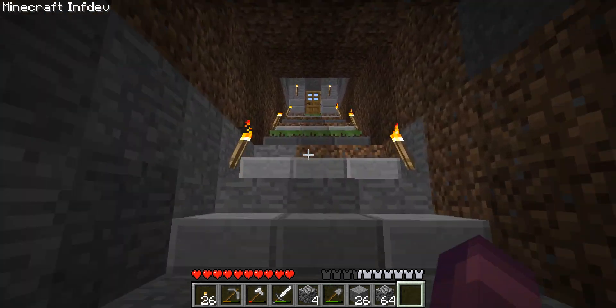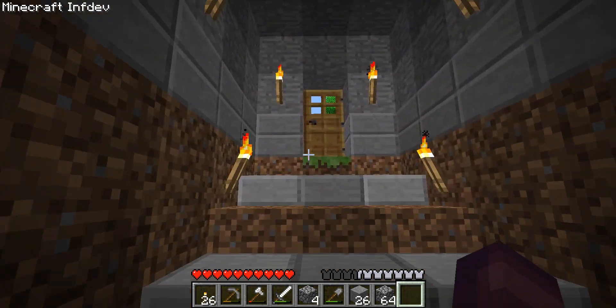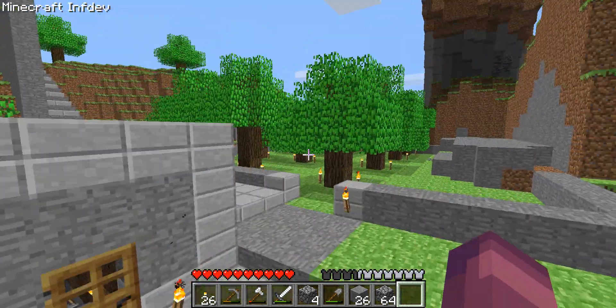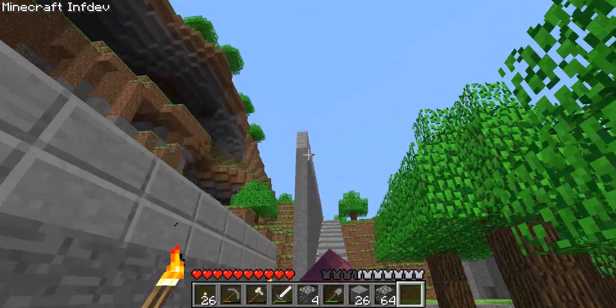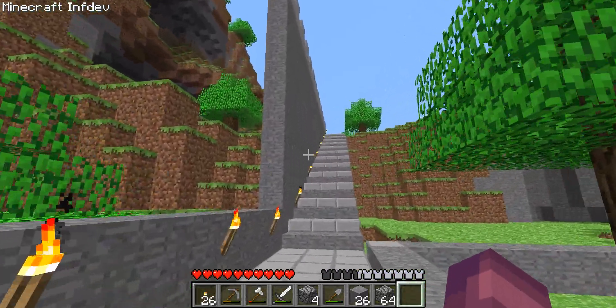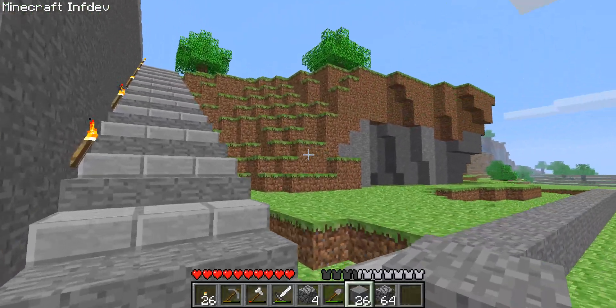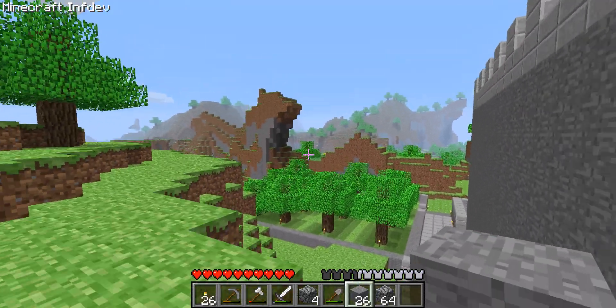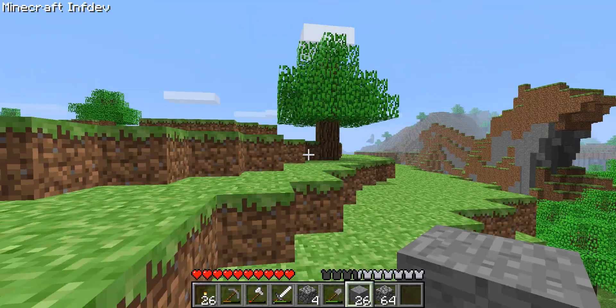I'm looking forward to when we unlock the nether on this playthrough, but that's going to be like maybe the thousandth episode since I'm enjoying game dev a lot. So we're going to build ourselves a nice castle up there — a storage place. We're going to need to get some coal as well. I want to possibly start having this area over the flat.